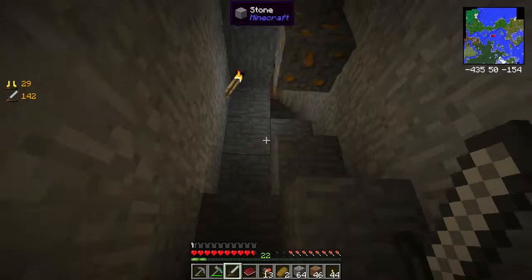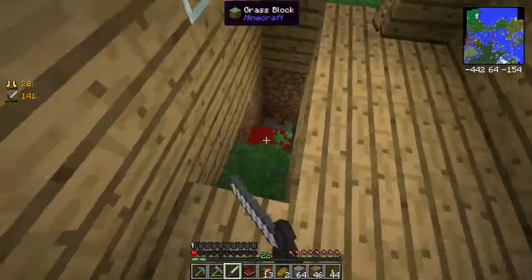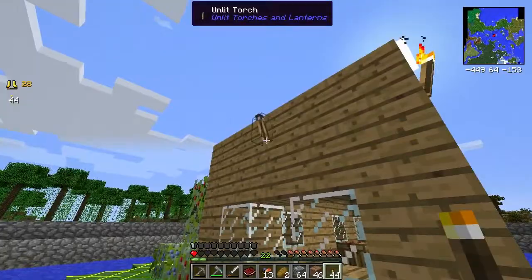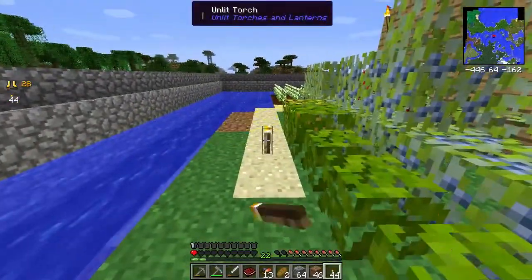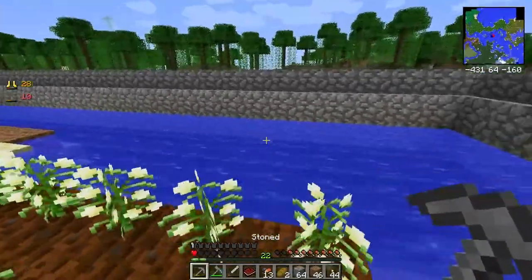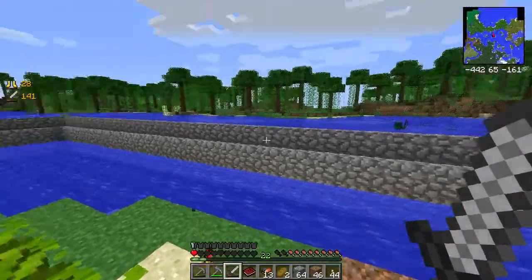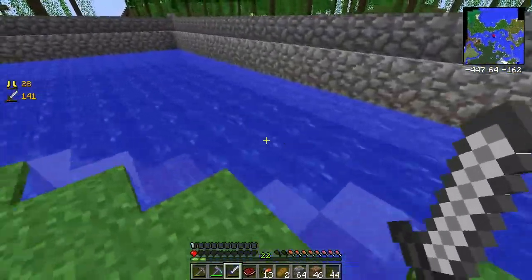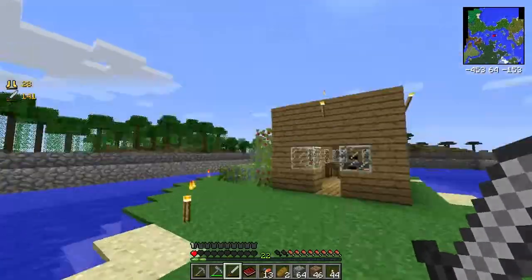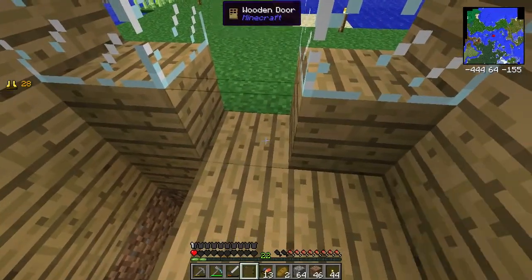Wait - how the heck did they get down here? It's completely lit up out here. One heart now - they obviously came from outside, I just don't get how they got in. May need to put these walls all the way down, and place the door properly. Now I gotta heal.